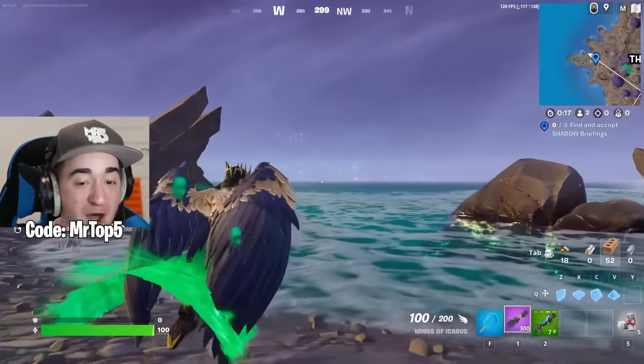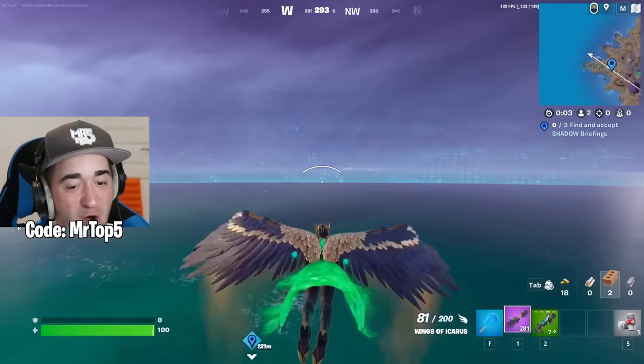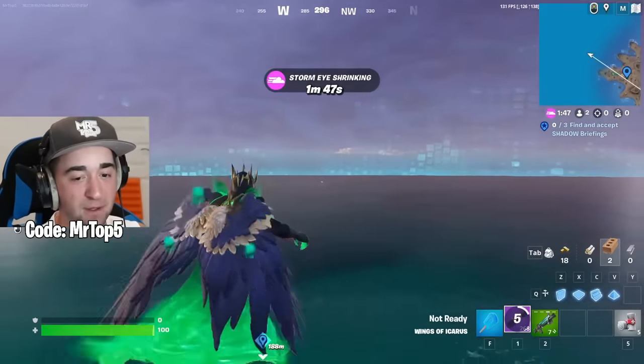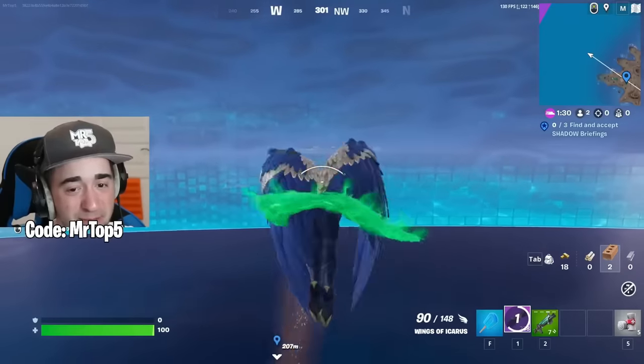Can you glitch past the border and go to spawn island? We launch in the air and start ascending all the way towards spawn island to see what happens when we reach the border. We are literally stuck in the border and haven't even made it close to the area. That myth is busted.